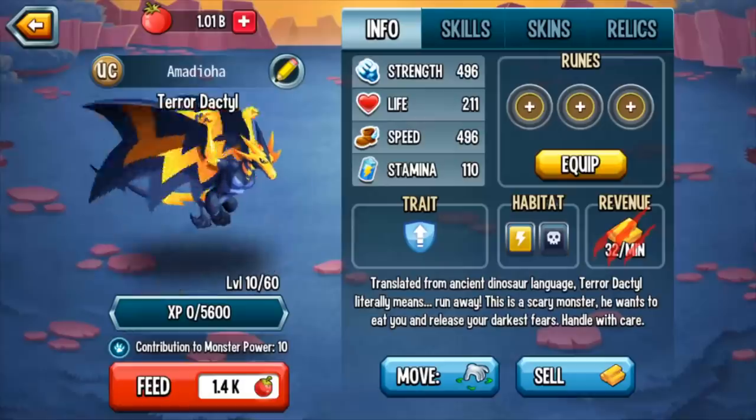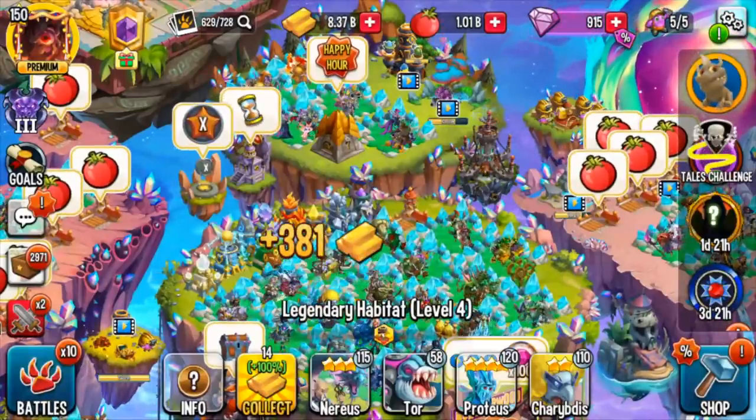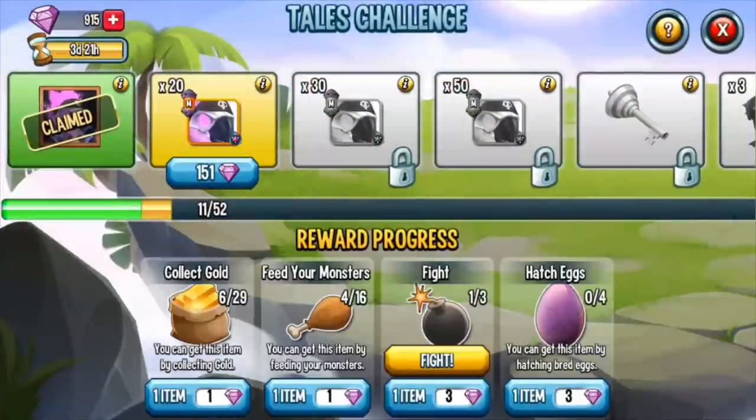As soon as I click feed, I'll get my plus four. The important thing to know is that you can get six gold items every eight hours, and four feed-your-monster items every four hours. You play in rotations of eight hours. If you're getting four chicken legs every eight hours, that means every one hour you get a chicken leg. For the collect gold, that boils down to one hour and twenty minutes per item.